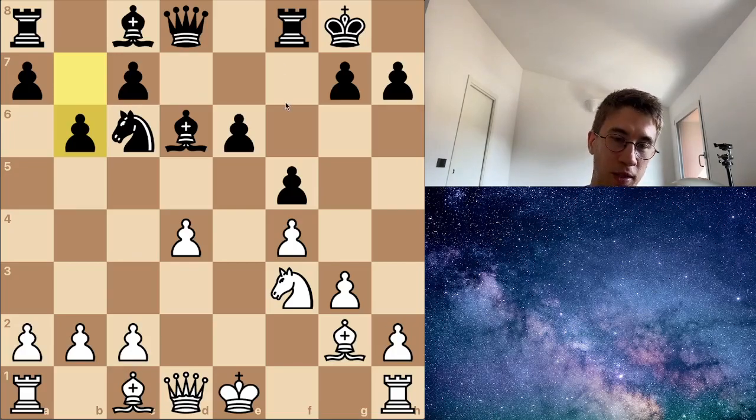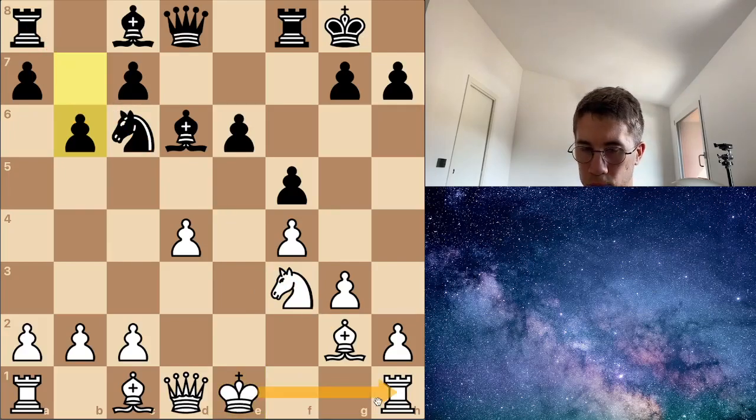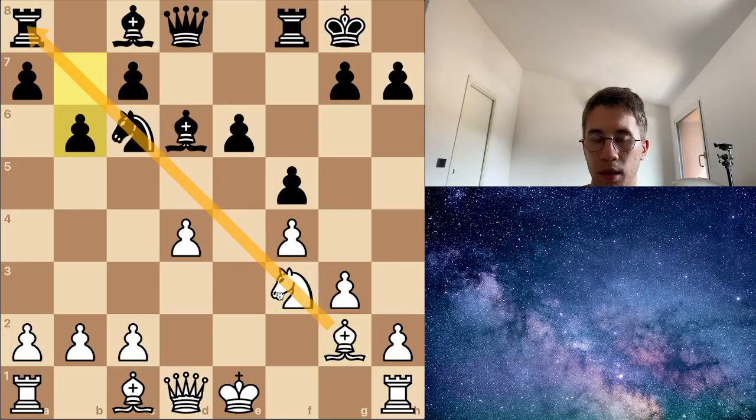Here I have white pieces. What can I do in this position? Can you see? My light square bishop is so strong here, and after this push this diagonal could be weak. So instead of trying to castle, I could try to use this diagonal. And if you see, my knight is blocking this bishop. So what can I do to activate my light square bishop?